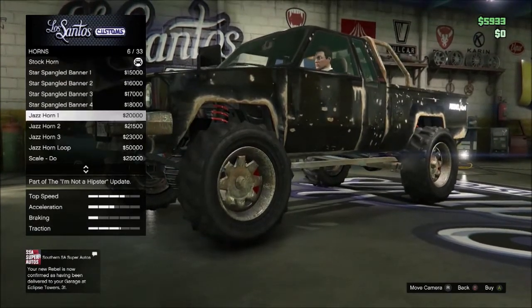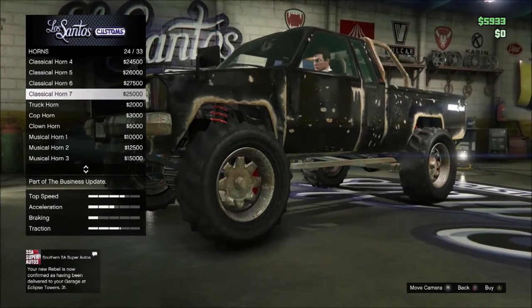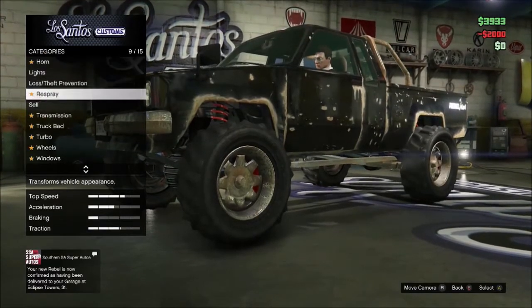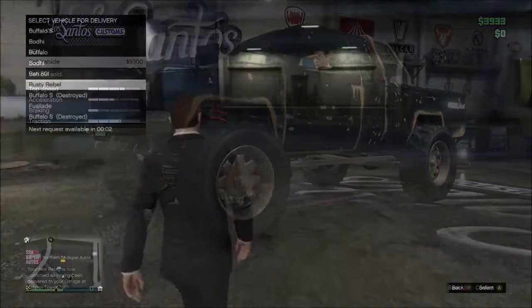About $4,000 that you're gonna have to spend on upgrading and stuff. You see the truck horn? Scroll down to the truck horn, go ahead, buy that truck horn — that's why you need $2,000 in your bank already. And go ahead, sell it, and you see that it sells for $9,300.